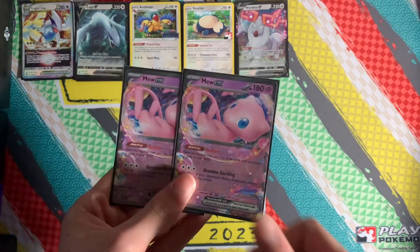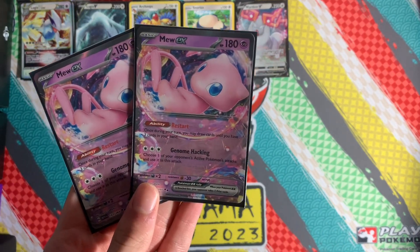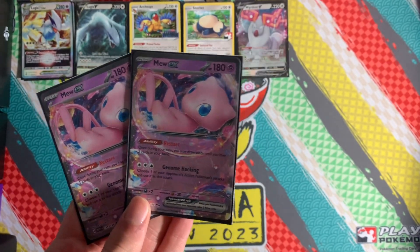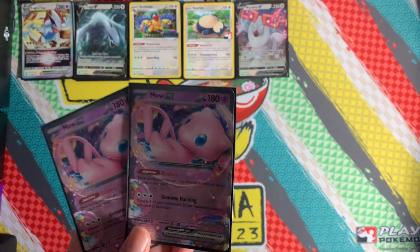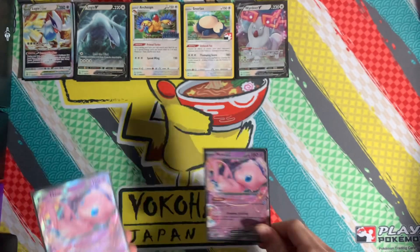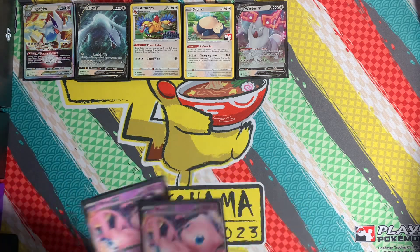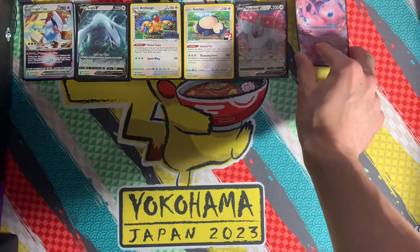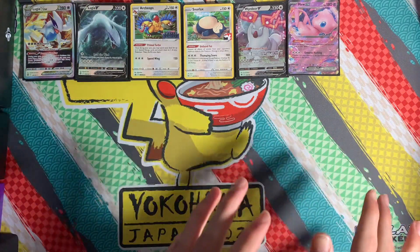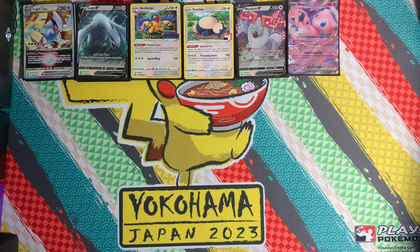A bit of a hot take is two Mew EX copies. Mew EX can copy your opponent's active Pokémon's attack, which is very good when they put something like Junk Greninja in the active and pass with Ralts on the bench. Mew EX comes down, a couple of energies, Double Turbo, and you're sniping those Ralts off the bench. I am debating taking it out for maybe another Snorlax or more energy, but I'm keeping it for now.